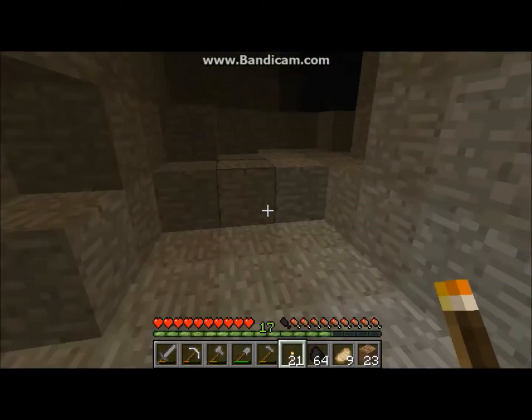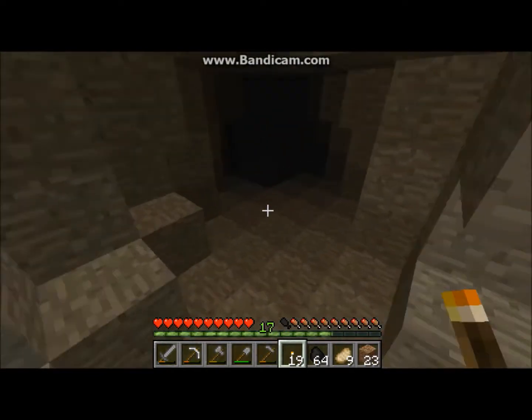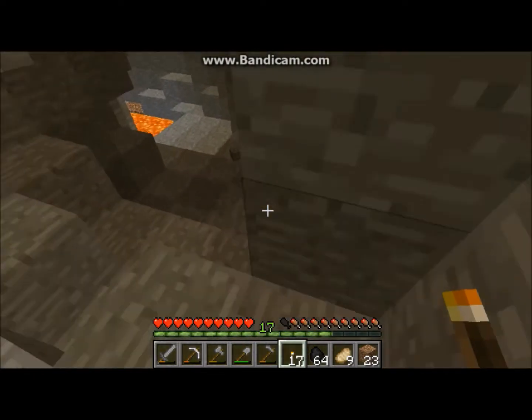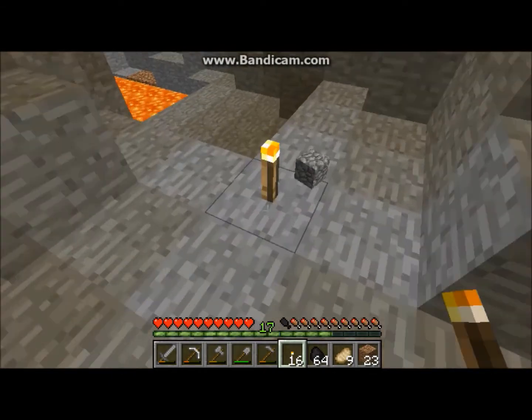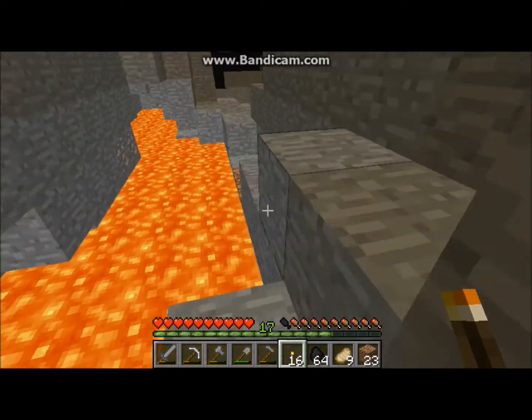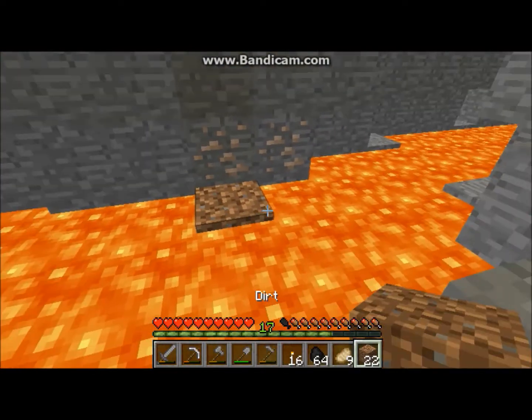And now I'm heading out on the mining trip. Okay guys, so I have found a cave and I'm just busy entering it now. It's rather low down. I found it just by branch mining and it's level 12. There's some lava over here and some iron there — let me quickly grab that.